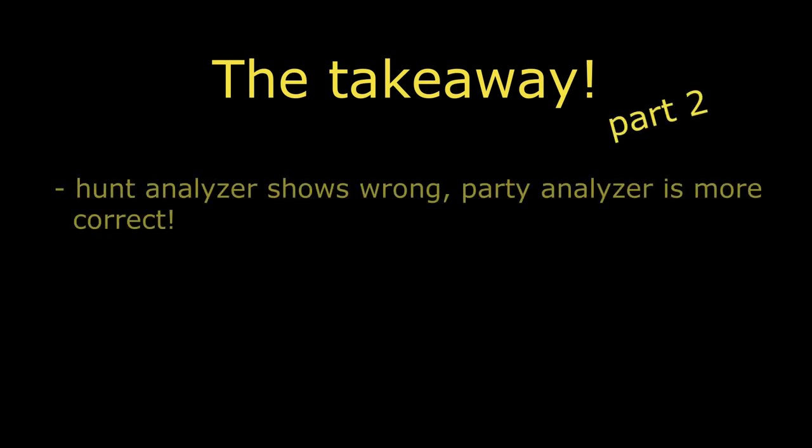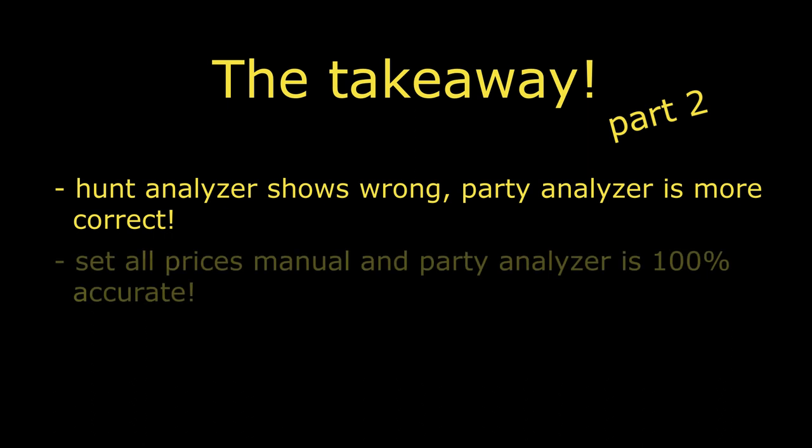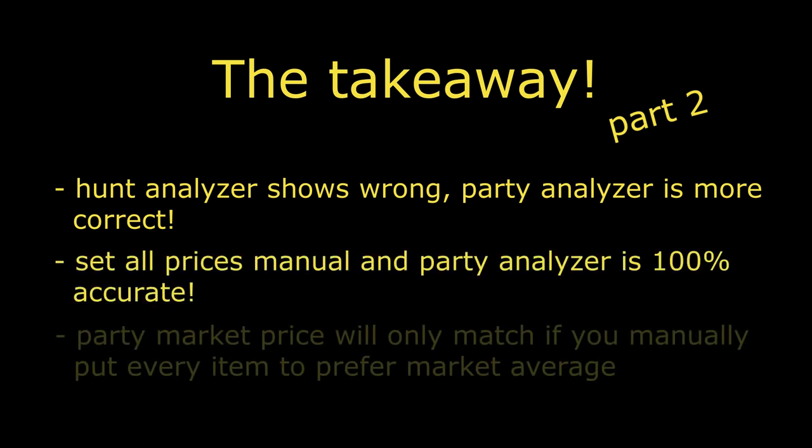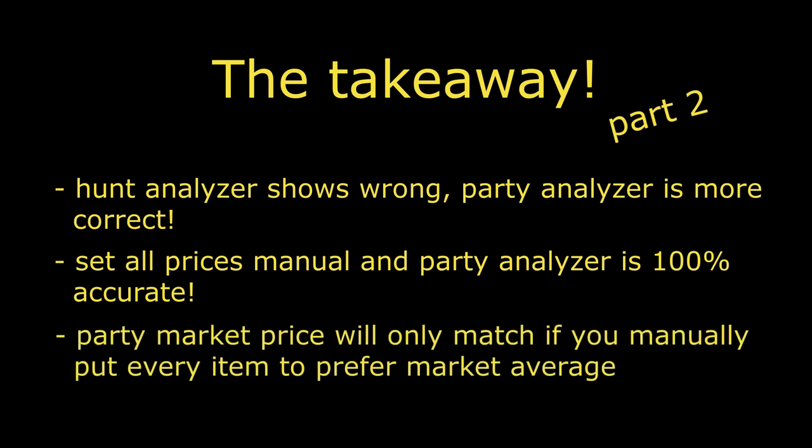Everyone always trusts their own hunt analyzer because that one was implemented first. But in reality the personal hunt analyzer is the one with the wrong values, especially if you did set prices of all items manually — and also if you didn't set any prices. Then the hunting analyzer defaults to NPC values, while the party hunt analyzer only considers average market prices or leader configured prices. And this is the reason why hunting analyzers never match with party analyzers — the default settings just don't match.